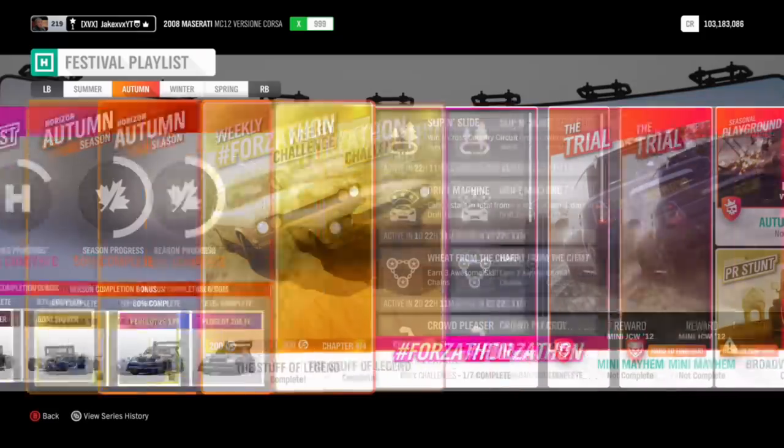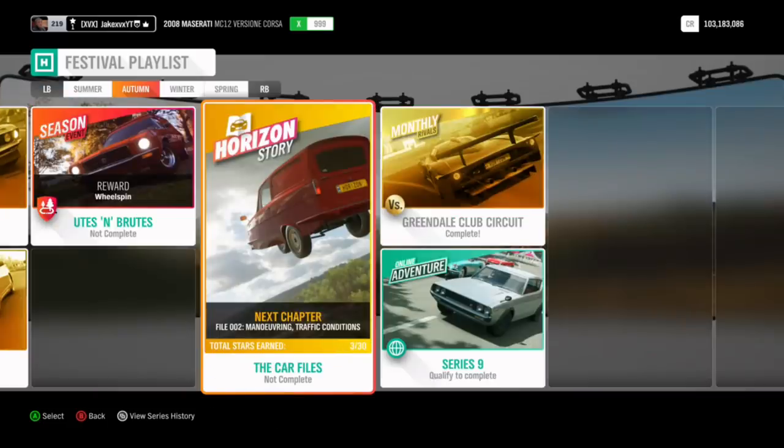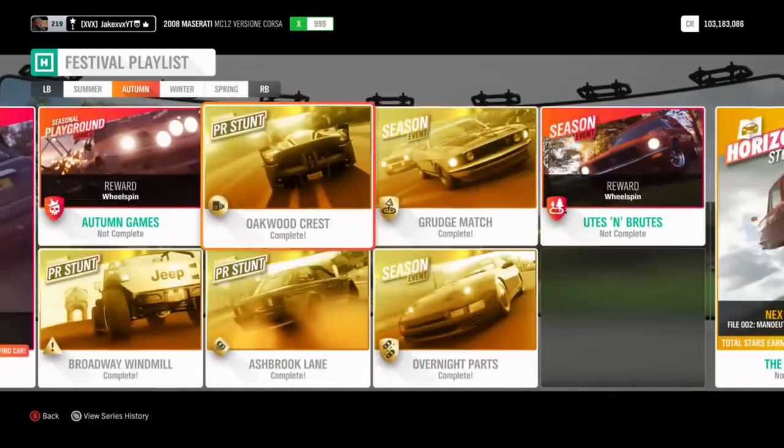Now is, unfortunately, the boring part. Once you've completed all of these, all you'll have left is the trial, the seasonal playground games, the seasonal events, the horizon story, and the online adventure. The online adventure is obviously online, so I stay away from that — it takes ages. The horizon story, you don't actually get much percentage for this unless you complete it completely — all 10 events — which takes forever, so I wouldn't bother doing that. The seasonal playground games is online and takes absolutely forever — I wouldn't recommend doing that for 6% either. The trial is also online, so I'd stay away from that.